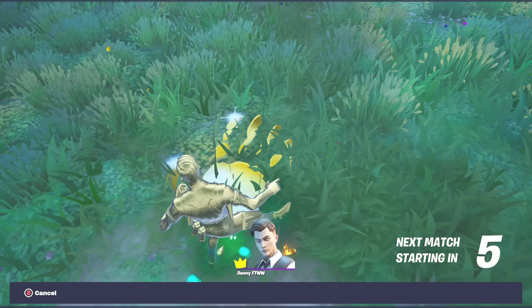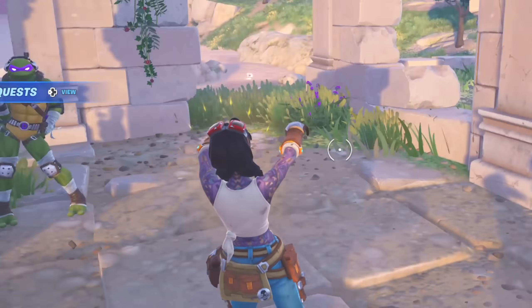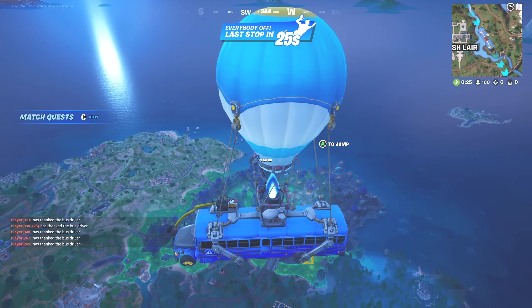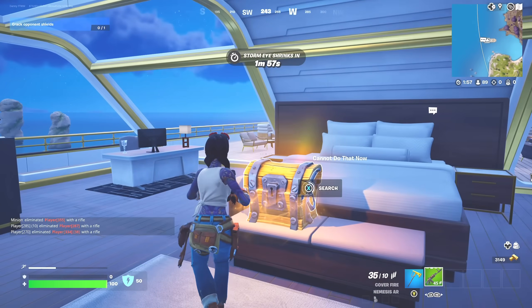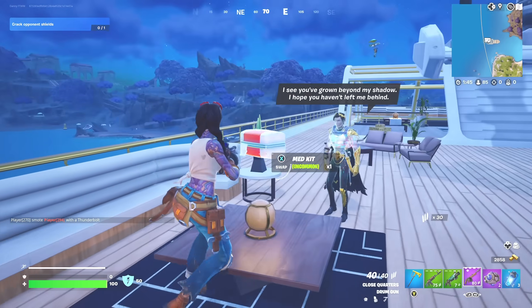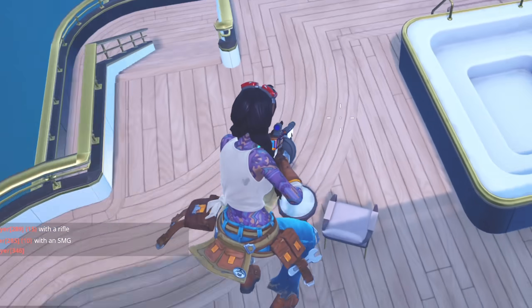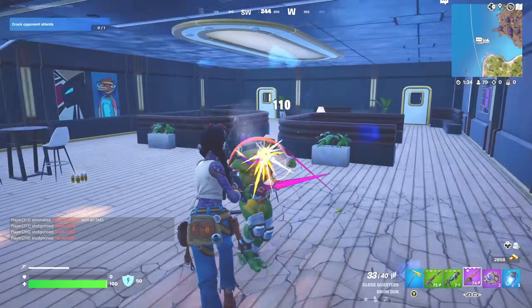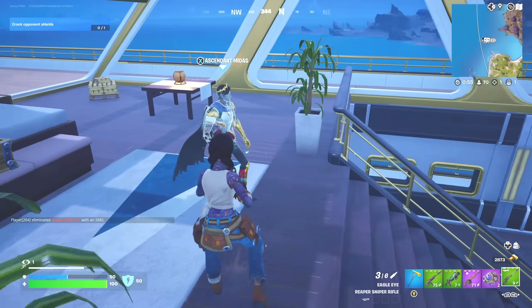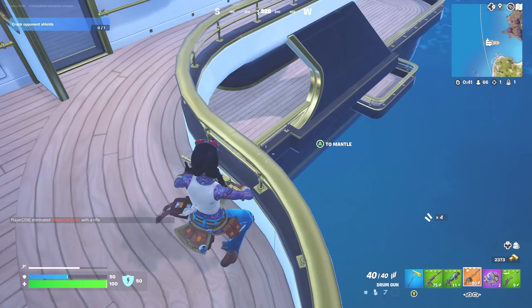We're going to get the drum gun next and it's going to be absolutely epic. I'm about to get Jules' drum gun. Boss Jules is back - we've got the victory crown at the start of the game. Let's see if we can get a second win as Boss Jules. Let's open this chest and talk to Midas. We bought the purple drum gun - we could eliminate Midas and get the drum gun for free, but we're not eliminating Midas as Jules. Let's upgrade the drum gun. We've got the legendary drum gun as Jules at the start of the game.